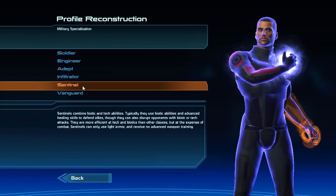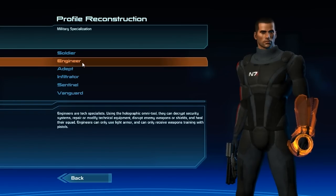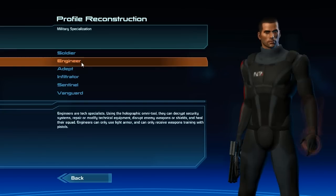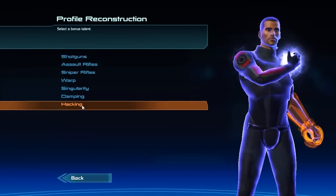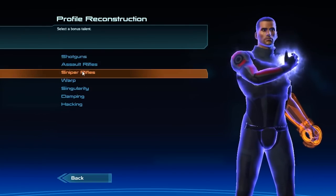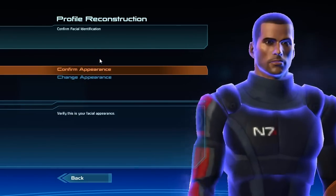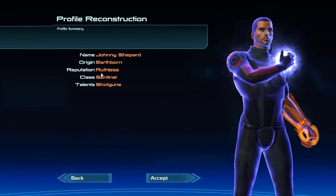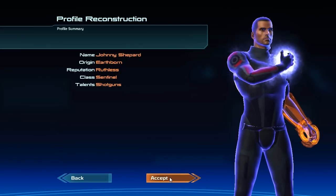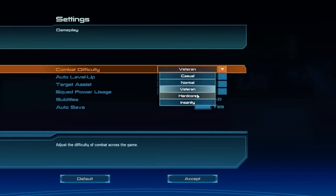What's nice about Insanity is that pretty much everything I'm going to talk about is going to apply all the way down. Besides the bonus power that I decided to take in shotguns — just because they're really awesome in this game and a lot of fun — I'm choosing the Sentinel with shotguns because I feel like this is going to encompass almost every type of class as best I can in one playthrough.